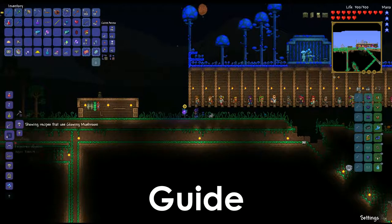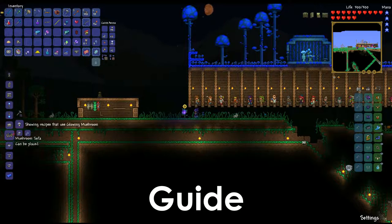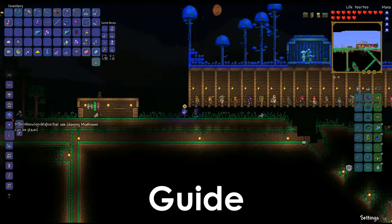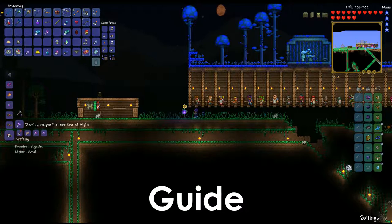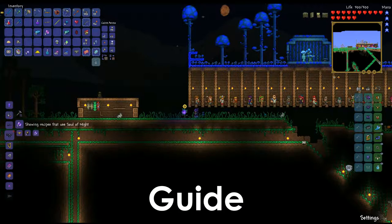If you stick it in the material slot, it will show you every single item that can be made using this as one of the ingredients. You can see — oh, I want to make a mushroom sofa, I need five glowing mushrooms and two silk. I want to make the shroomite bar, I need chlorophyte and glowing mushrooms. So it's so handy to see what you can do with a new item, like a soul of night — oh, there's these cool weapons like the spirit flame, magical harp, or demon wings. It's a neat way to help you progress throughout the world.